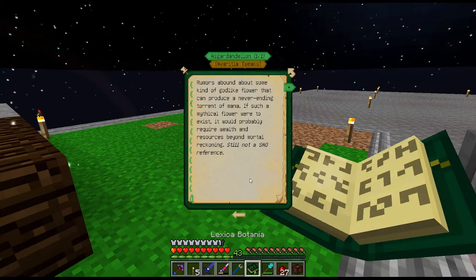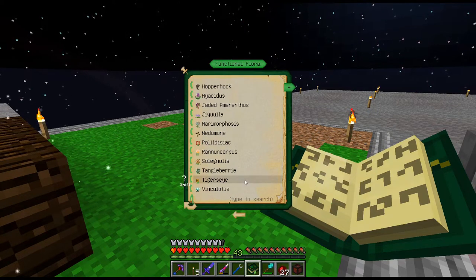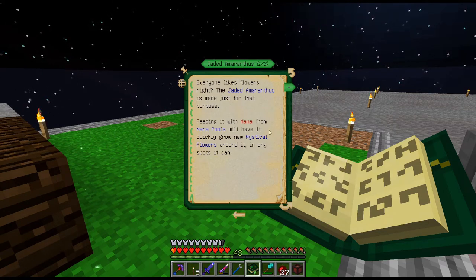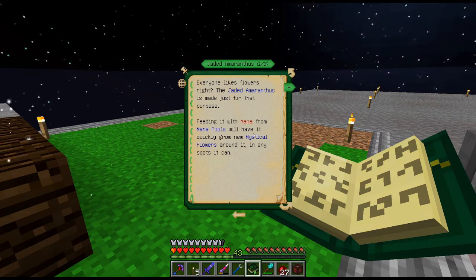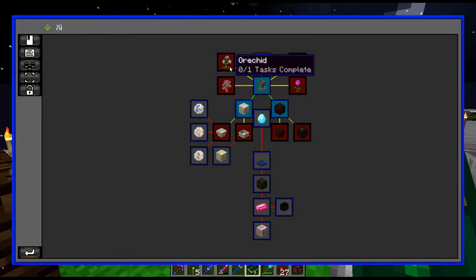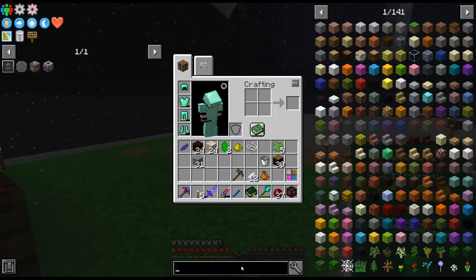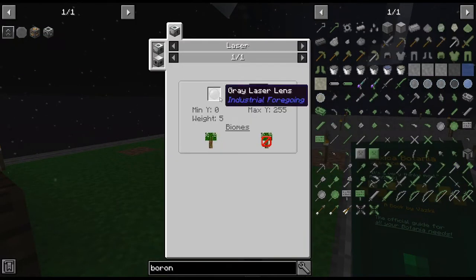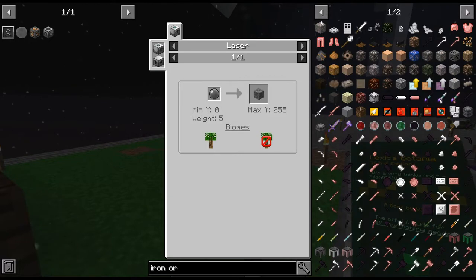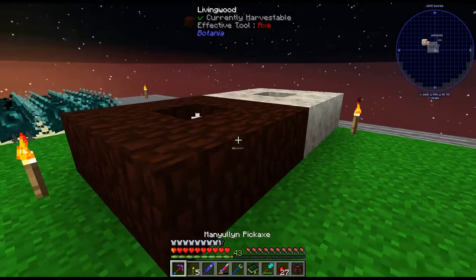I've gone ahead and crafted up the Lexica Botania. It asked me to build this flower and I didn't actually know what it did. If you feed it mana, you get mystical flowers around it. It has the Orchid, which is kind of cool - you get ores from it. I was wondering if you can get Boron from the Orchid, but it doesn't look like we can. However, you can get Iron Ore from the Orchid, so that's something to think about.